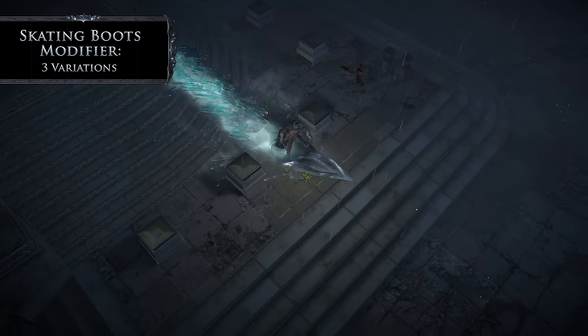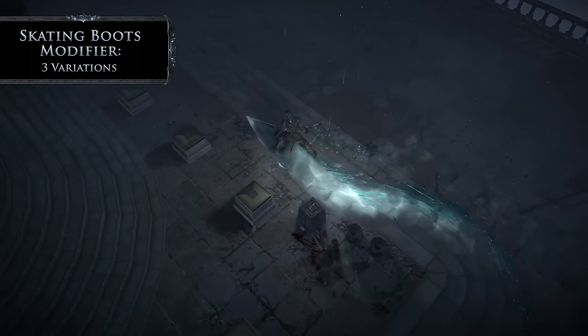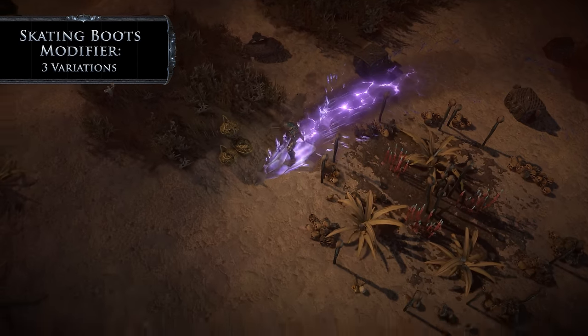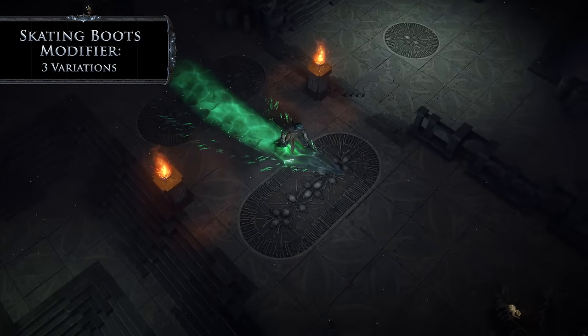Glide through Wraeclast with the Skating Boots modifier. You can skate around on classic ice, upon the surface of a Legion monolith, or even atop Abyssal Crystals.